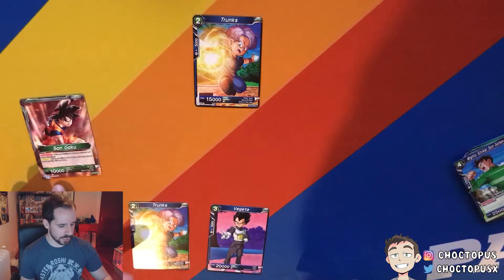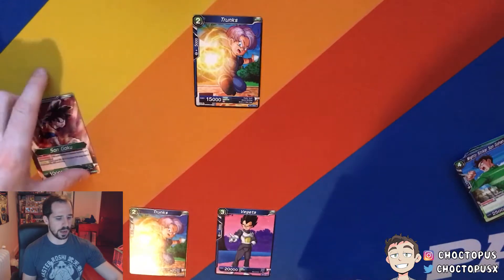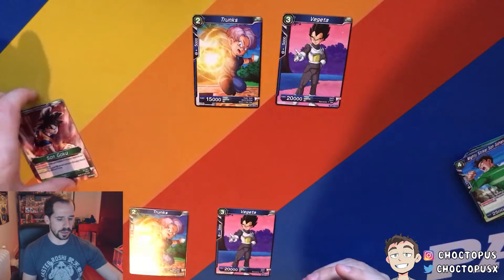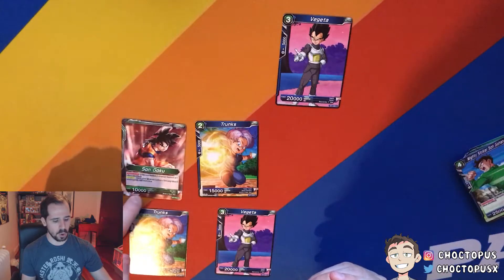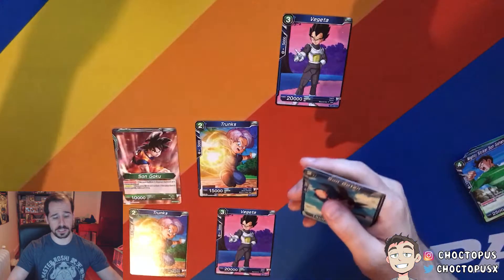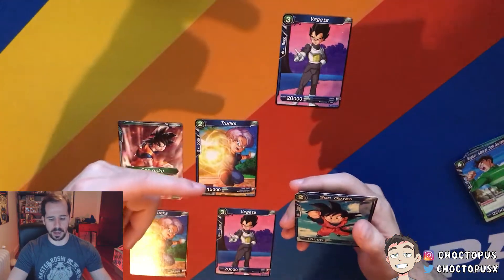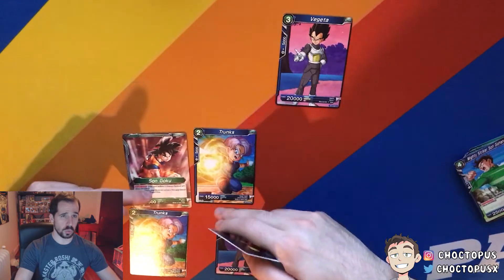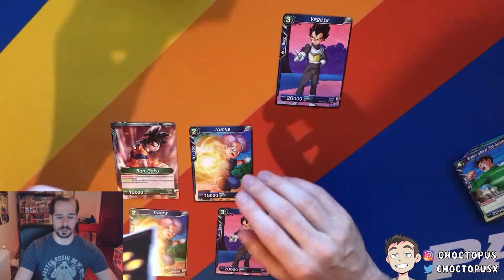When you're doing combos, that's where your power levels come into play. So if you're attacking, you move cards to the combo area — you'll stack, say, 10,000 plus 15,000 — and it stacks up against your opponent's blocking. Whatever they want to block with, they can block, and whoever has the highest damage wins. That's how damage is resolved.